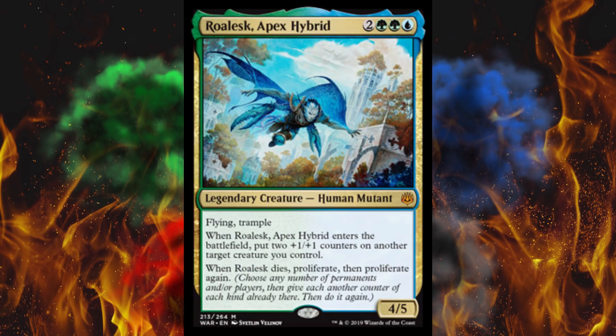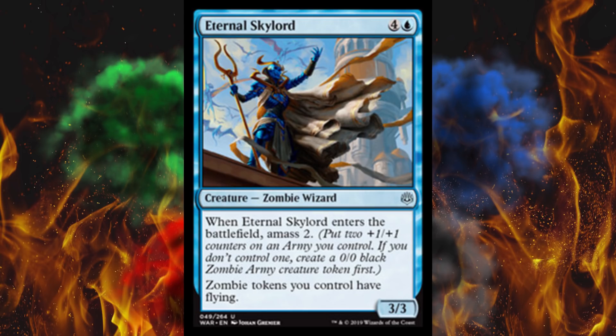Next up we got Rolesk Apex Hybrid — this was already leaked, just confirming it's real. Overpowered as hell, by the way. Then we got Eternal Skylord — a 3/3 for 5 zombie wizard. When it enters the battlefield, amass 2, which is one of the few ways to actually get a zombie army creature token of size 2. But wait, there's more — zombie tokens you control have flying. That's pretty significant. He costs 5 and isn't even dual color, and the amass deck is obviously intended to be 3 color. I think amass is going absolutely nowhere fast, but zombie subtype tokens have flying — somebody might put this in something. The problem is it's not black.